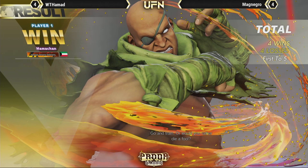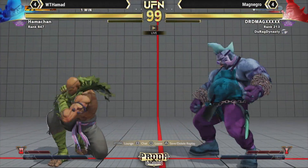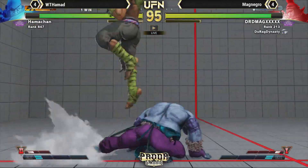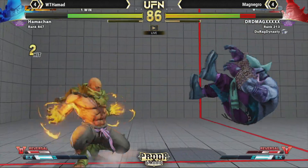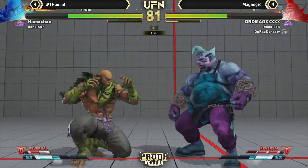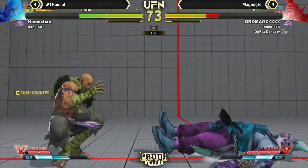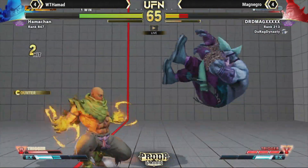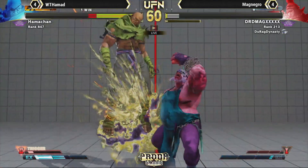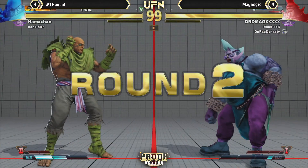They both want it — they want this win. This is what I'm talking about — I like to see a fight. Last game, this is for all the marbles. Big damage already getting Hamad back to the corner — this ain't good for Hamad. Nice walk back, great whiff punish, nice sweep. Activation. He knew that was going to go for the punish, and that's going to hurt — but he drops it. Another drop for MagNegro and Hamad's at match point quickly.